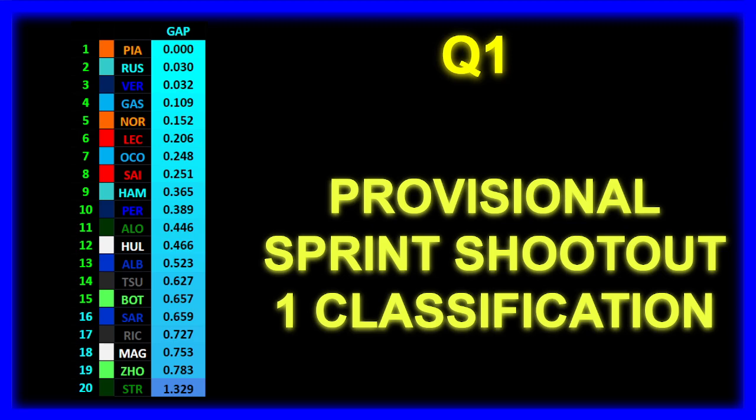P9 for Lewis Hamilton, P10 for Checo Perez, P11 Fernando Alonso, P12 Hulkenberg, P13 Albon, P14 Tsunoda, P15 Bottas, and provisionally knocked out in SQ1 are Logan Sargent, Daniel Ricciardo, Kevin Magnussen, Logan Sargent, and Lance Stroll.